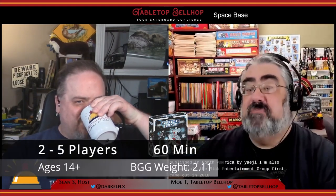Space Base was designed by John B. Clare and features artwork from Chris Walton. It was published in North America by AEG, also known as Alderick Entertainment Group. First came out in 2018. Plays two to five players, with games taking about an average of an hour, though that's very dependent on player count, player experience, and AP. Space Base has an MSRP of $39.99 US, but can often be found for less.